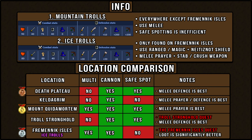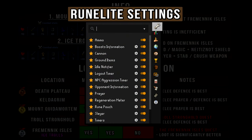Out of the single combat locations, Death Plateau is the best option. There are a ton of trolls in that area for your cannon or your character to tag. The safe spots are easy to use, although I don't recommend using ranged or magic against mountain trolls. Also, if you're using Runelight, here are my favorite settings which help make Slayer a lot easier.